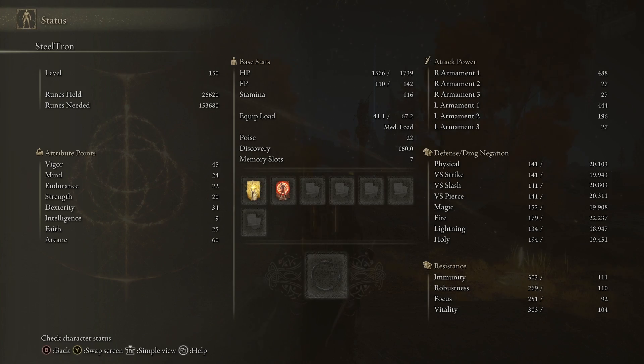For attribute points: Vigor is at 45, giving us enough health to stay alive and deal damage with bleed and frost. Mind is at 24 to help with enough FP for our buffs and the Chilling Mist.